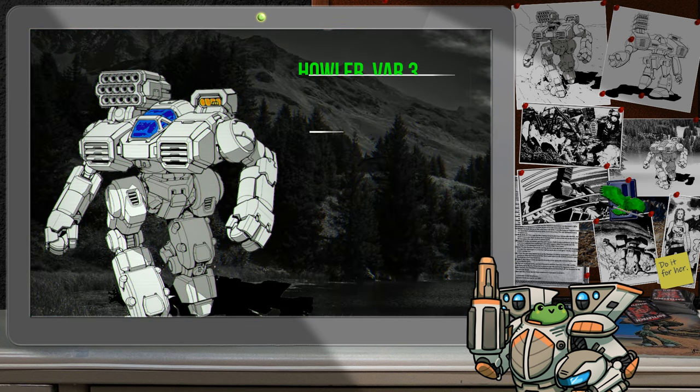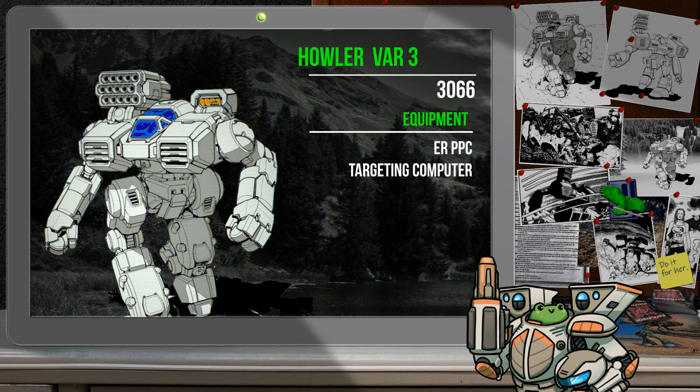In 3066, the Snow Ravens got into the Howler game with their own unique variant that takes the mech into yet another direction. They also went with a lighter XL engine and MASC to back it up, but not quite as small as the Vipers. The Howler Devil Variant 3 still manages to hit that 9-hex running distance, which is crucial for light mechs if they enjoy not being molten scrap. The MASC does boost that number to 12 if needed. As far as weapons go, the Devil variant has been turned into a sniper with the installation of an ER PPC and a targeting computer. I think it would be quite useful to have one in conjunction with some of the original variants — the ER PPC Howler can take the risk of poking its head out into the open and the LRM Howlers can rain down indirect fire.